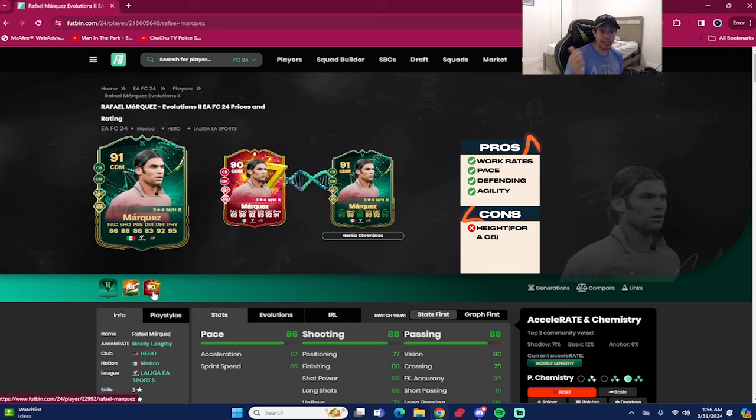Next pro is the pace — 86 pace. That plus-three on pace from the SPC to the evolution is massive: acceleration going up to 95, sprint speed going up to 93. This card never got Y-balled, never got lobbed in behind. Then combine that with the jockeying — it's absolutely insane. He has 80 agility, 80 balance, and jockey on basic, combined with his body type and six-foot height. He's quick on his feet defensively. His dribbling out the back is also solid for a CB — 80 agility, 80 balance, 86 ball control, 93 reactions is solid enough for a CB to dribble out from the back.